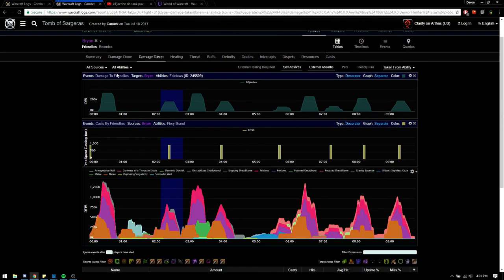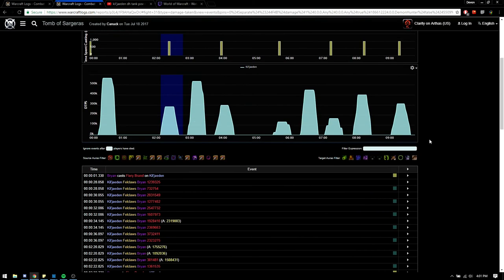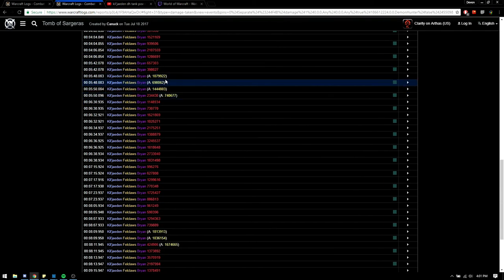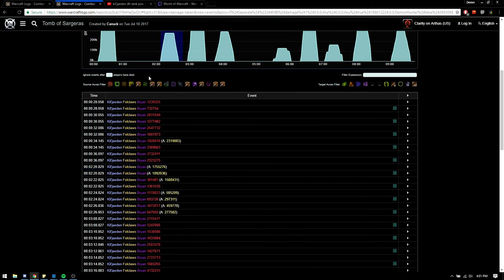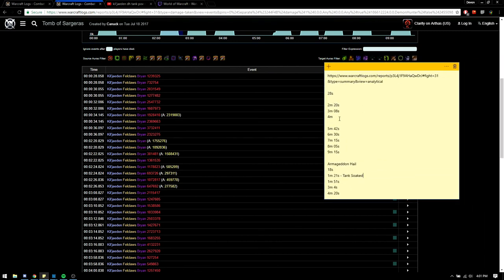Go to Damage Taken, Felclaw, then go to Events. This shows every time he took damage, absorbed, dodged, or parried from Felclaw. You look at the time and write down all of the times. I wrote it down already. This is the first phase, intermission, second phase, intermission, third phase. From here we can see that Felclaw happens roughly every 50 seconds, give or take a couple of seconds.